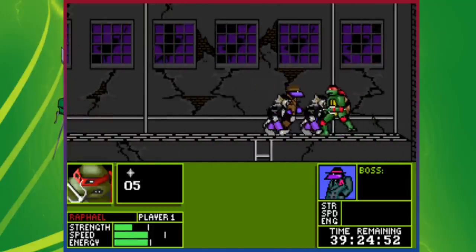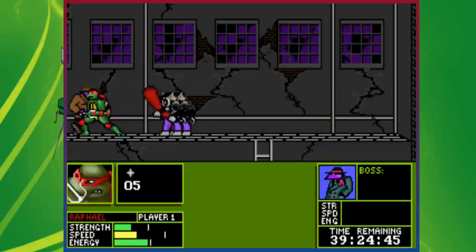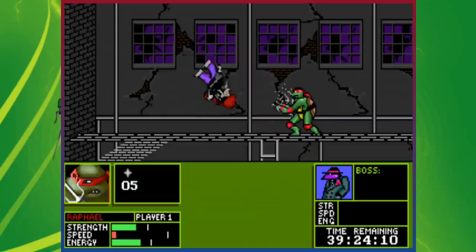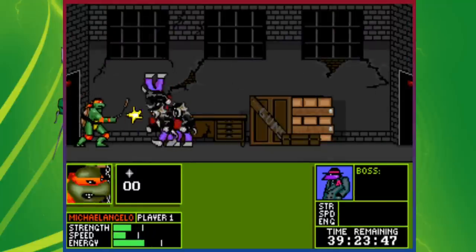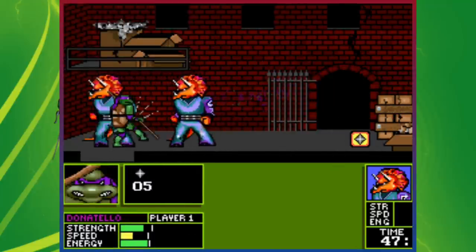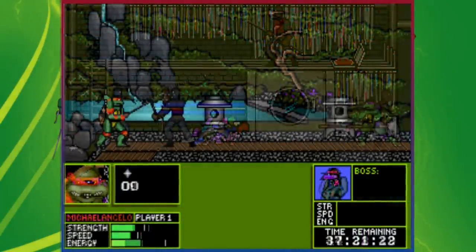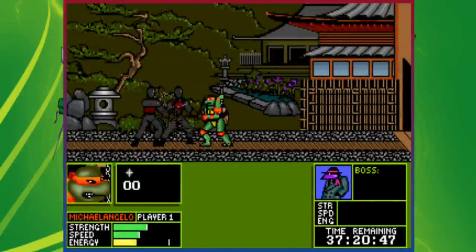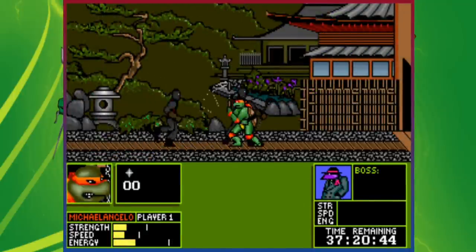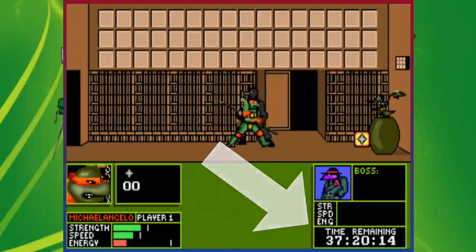Rather than being designed around a controller or simple button layout like an arcade game, Manhattan Missions has been built around a PC keyboard, where players can switch between walking or fighting mode as well as arm or withdraw a weapon. Every turtle comes with their trademark weapons, and each can throw ninja stars if necessary. The game also includes basic RPG elements — for example, each turtle has a strength, speed and HP stat, all of which can be increased as players progress. Health can be regained between missions by resting the turtles, though these rests cost the player some of the game's 48-hour limit that must be used up to beat the game and defeat Shredder.